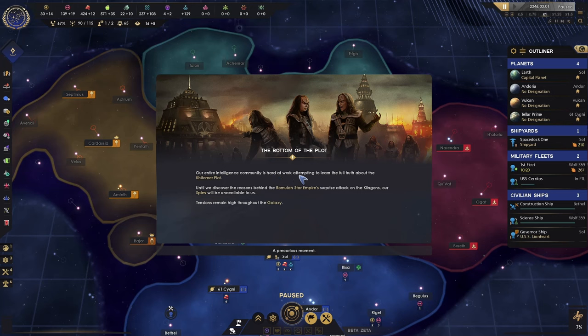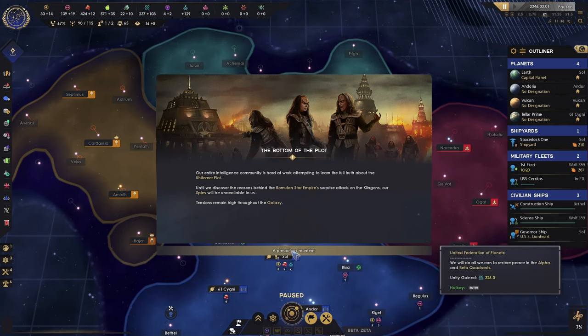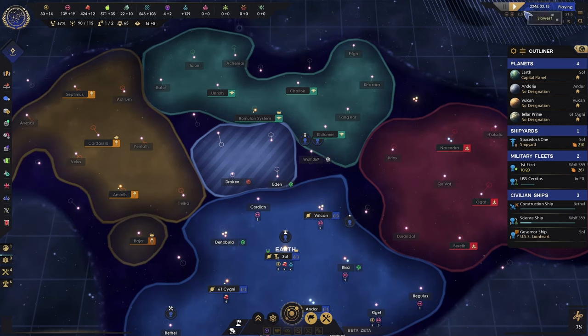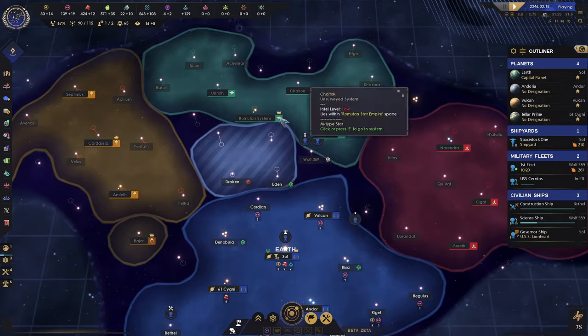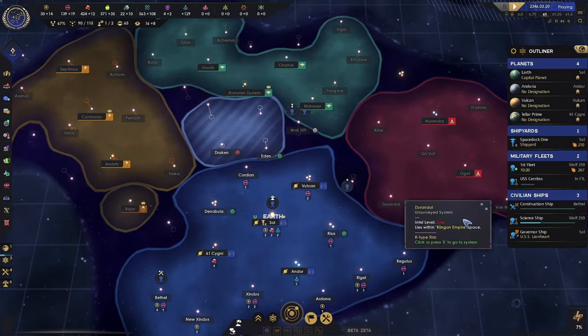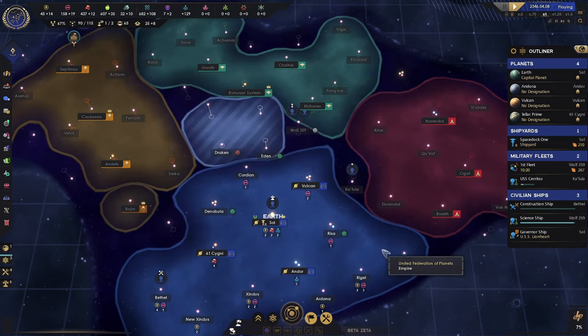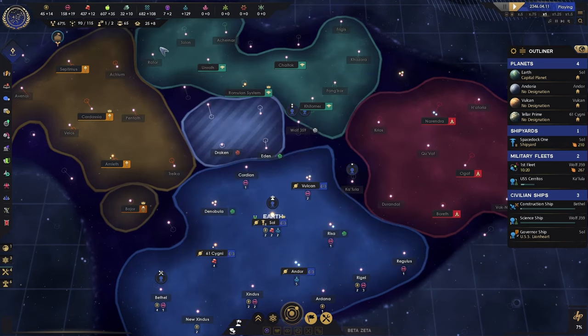We're investigating the Kittimer stuff. The Romulans attacked the Klingons. We've got some established embassy — we'll do that; it'll get us faster relations.